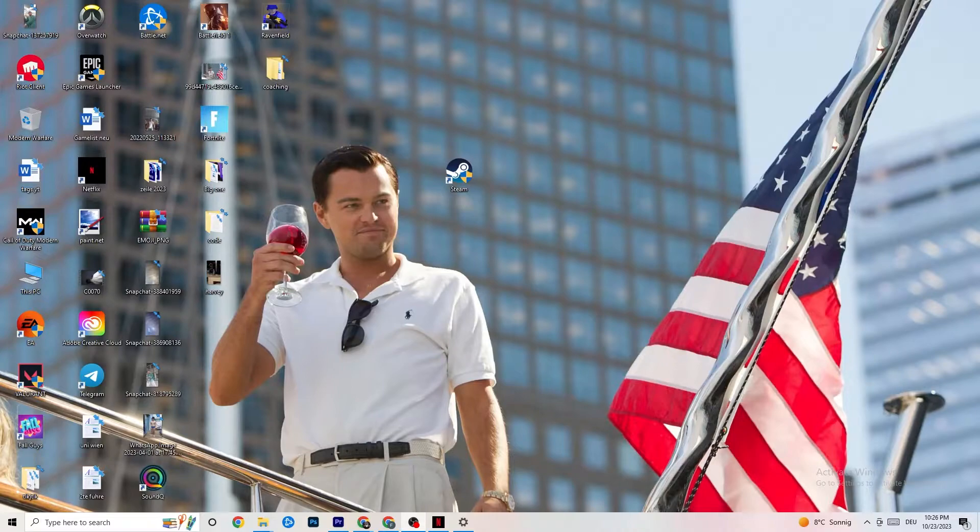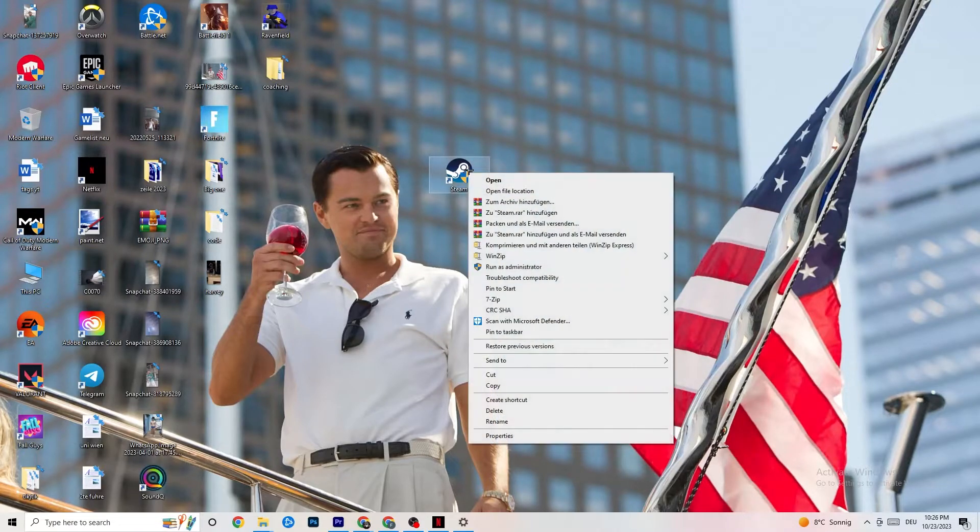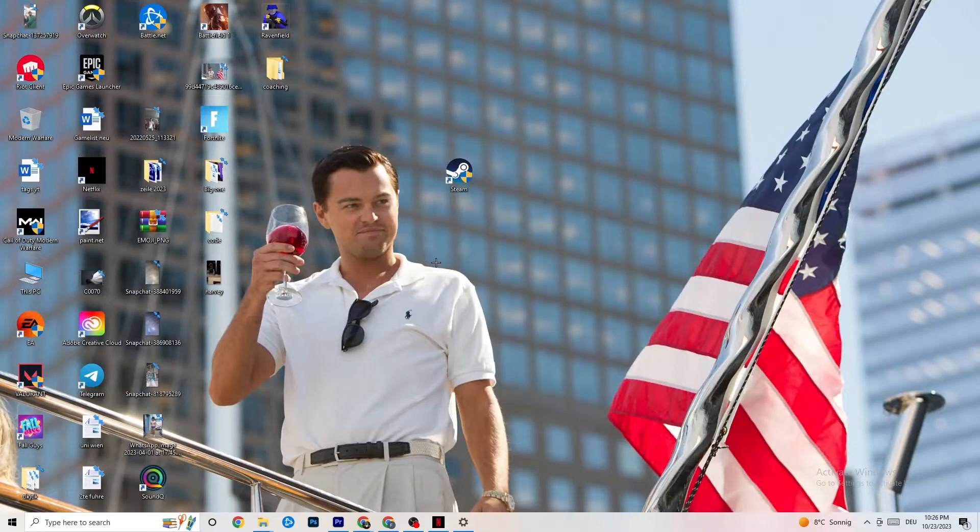The first thing I recommend for everybody with this kind of issue is to take your launch shortcut — for me it's Steam, but it could also be Origin, EA, or Epic Games since games are sometimes on multiple launchers. Take the launcher where you downloaded it, right-click it, and click 'Run as administrator'. Your launcher will pop up and I want you to start your game through the launcher.